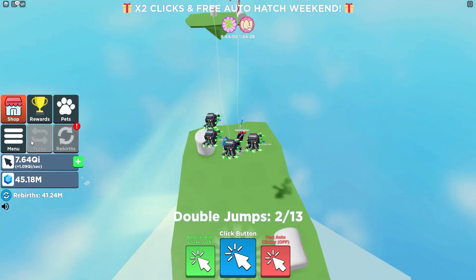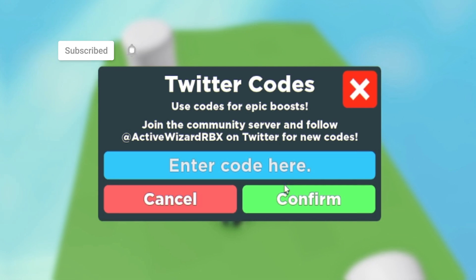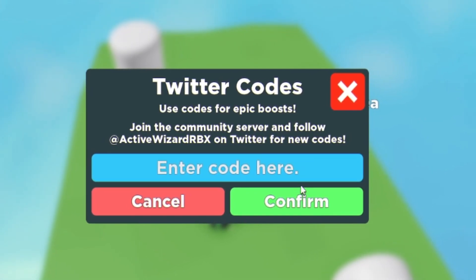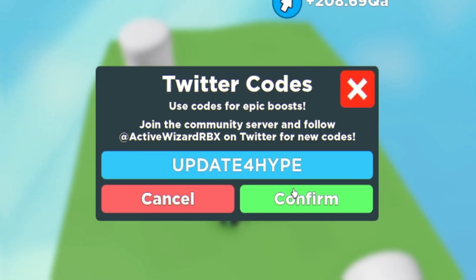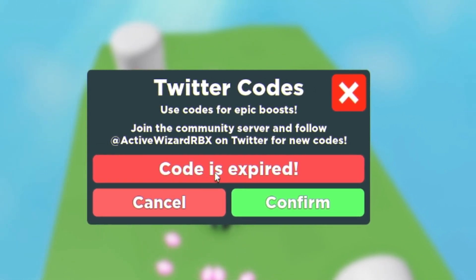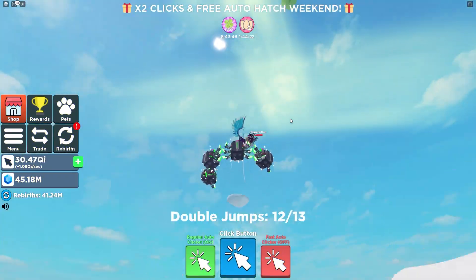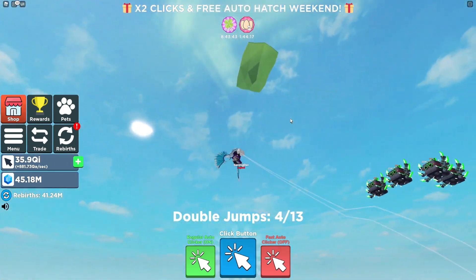Let's get over here and redeem some more working codes. The next code is '20k likes', then we have 'free auto hearts' — redeem that one right now. After that we have 'update for hype', then '10k likes' — let's see if that one's working... unfortunately that one's expired.